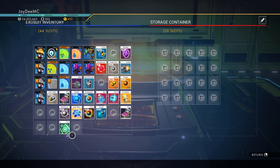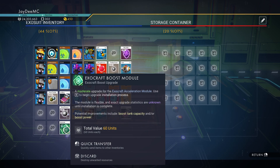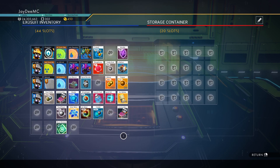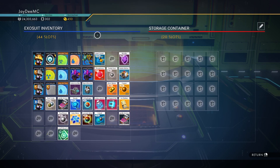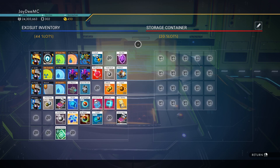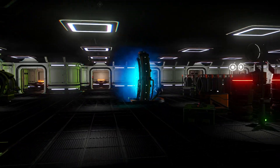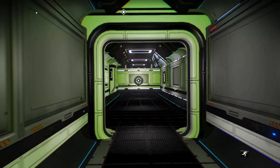Now there are some things. The Exocraft boost module — that's a C class. I think this is the one I got from... I just can't remember his name right now. Anything I should just drop out of here? I think this is okay.